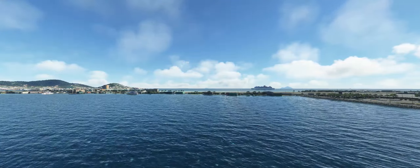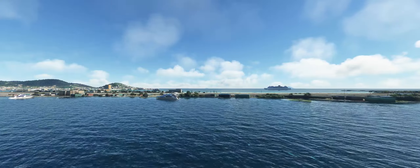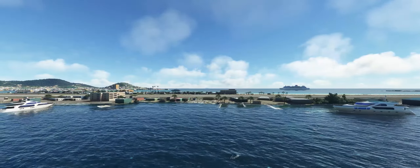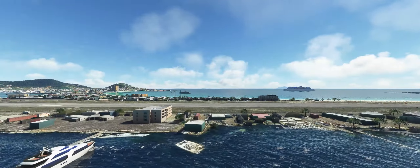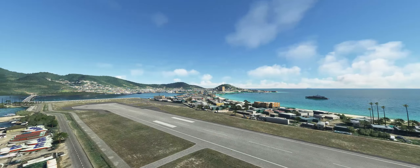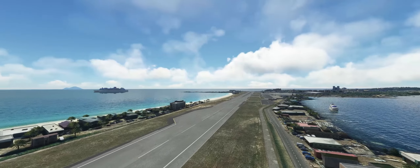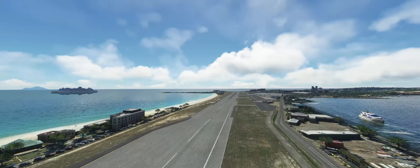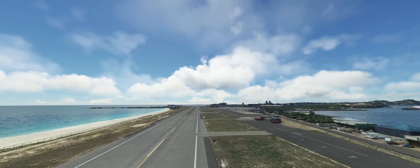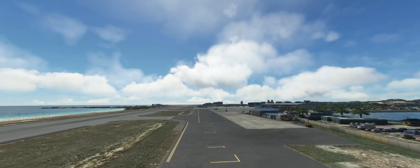Let's go out to the end of the runway and make our way back toward the terminal. I like the movement of the water here — it looks really good. Looking out at the cruise ship, it almost looks like there are two out there but I believe it's really only one. This end of the runway looks really good. I like seeing the ships out there. We don't have the people jumping up and down on the beach, but I can live without that.